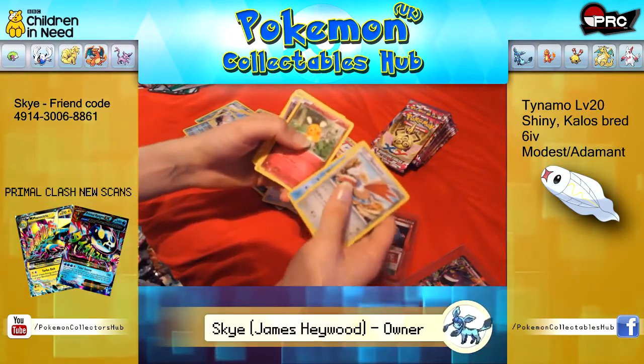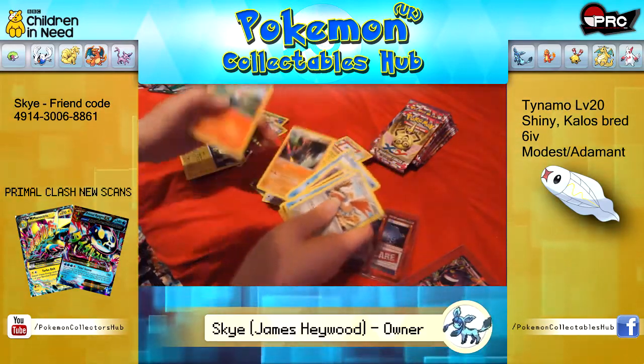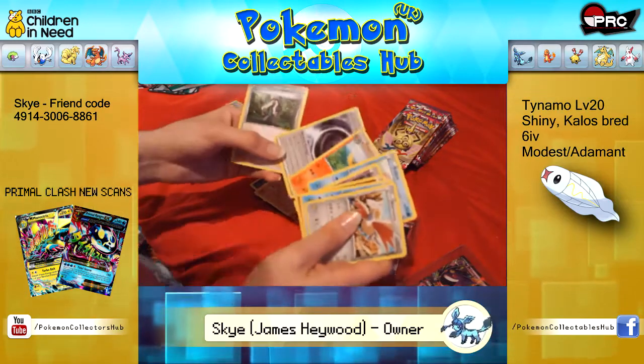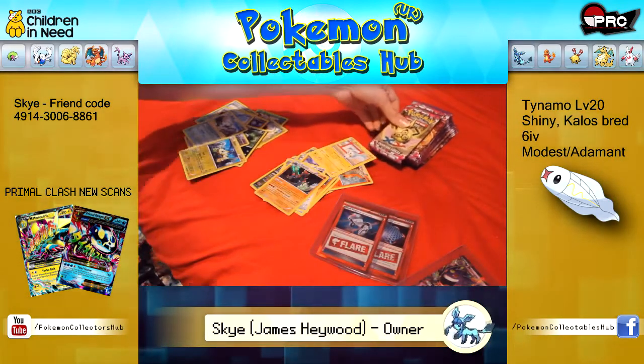Skarmory, Alomomola, Dedenne, Litwick, Frillish, Reverse Joltik, Rare Holo Gigalith, Fletchinder, Mystery Energy and AZ. Age of Slash pack.